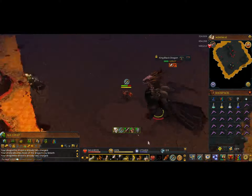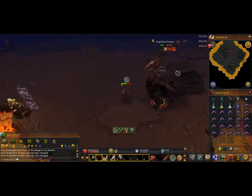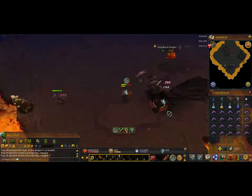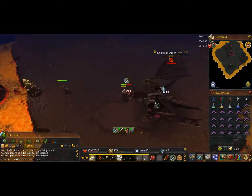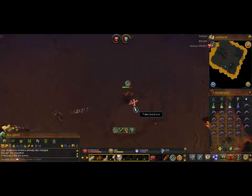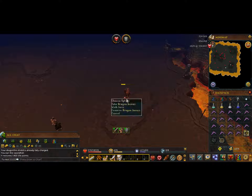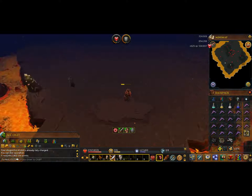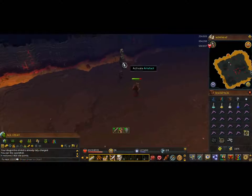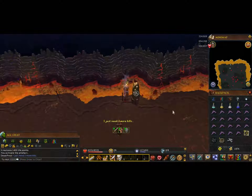A lot of people will use anti-fire potions, and they cost like 4,000 a potion — roughly 1,000 to 2,000 a swig. I don't use them because I use a DFS. 50% protection from his fire is good enough for me. I don't really worry about getting 100% protection from his fire.